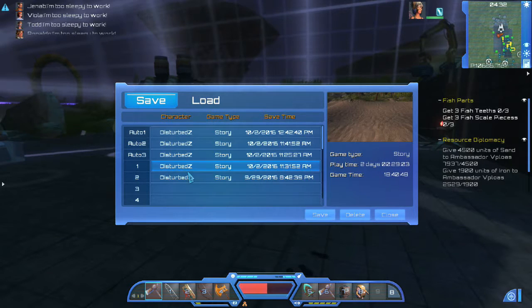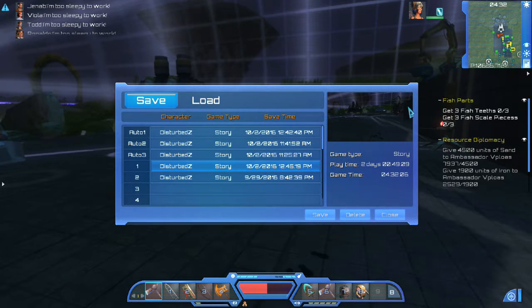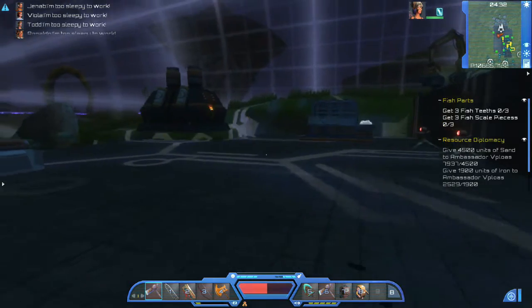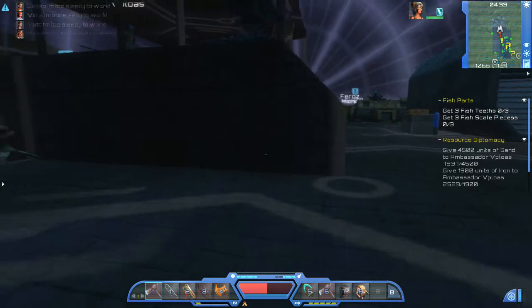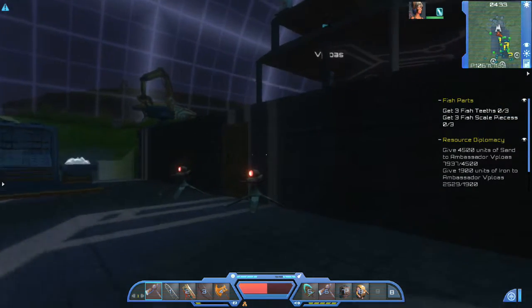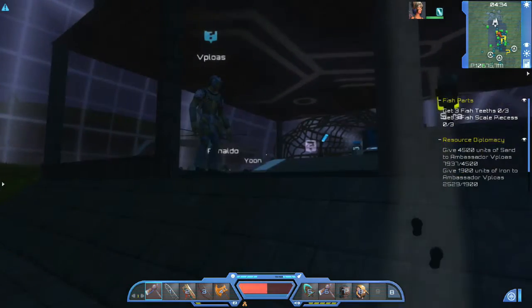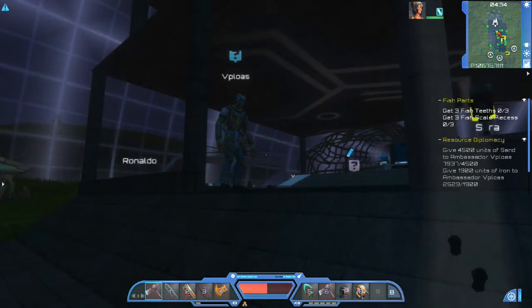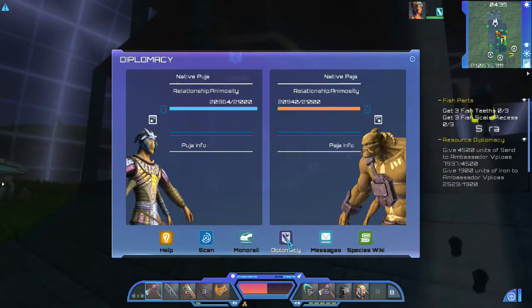Okay guys, we are back, we have done some mining. I think there was some kind of glitch — Anjum came to me while I was digging sand and told me the seats were done. We're going to go ahead and talk to the alien ambassador just to see what he has to say. There is one thing I haven't really touched on and that's this diplomacy screen.